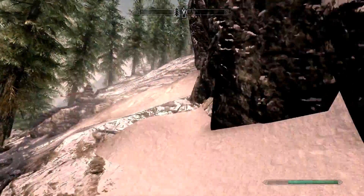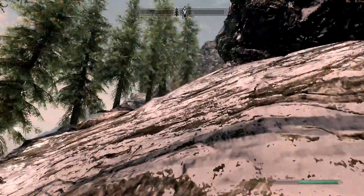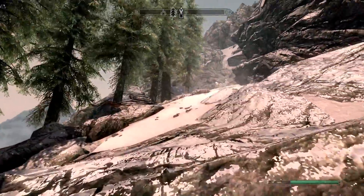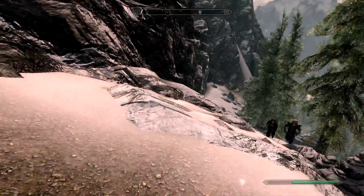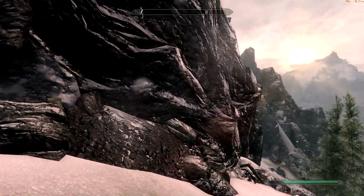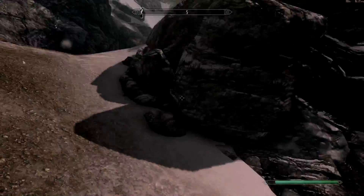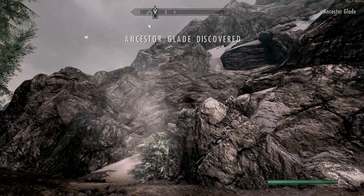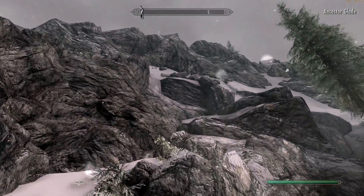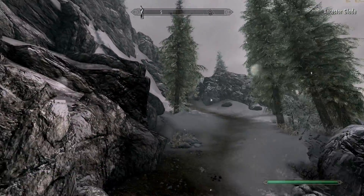I really want to grab my horse again. This is weird — it's like a rock slide or something. That got in the way of the road. There it is — we've discovered the Ancestor's Glade. Well, let's just end here, then we'll pick up in the next video.